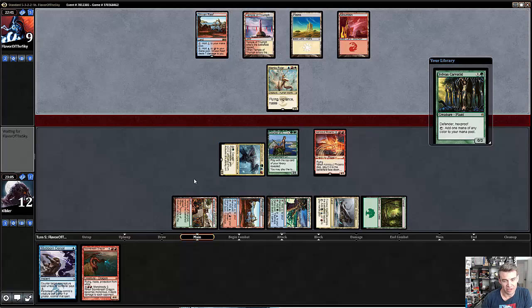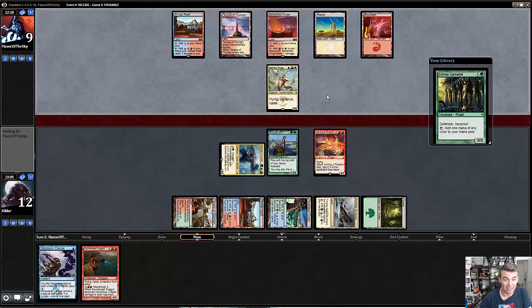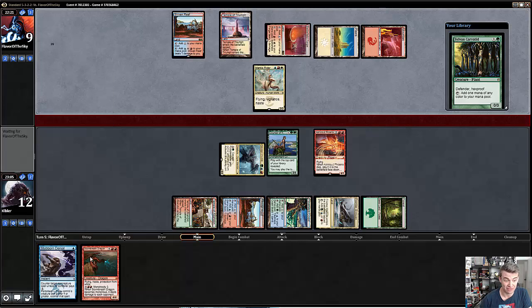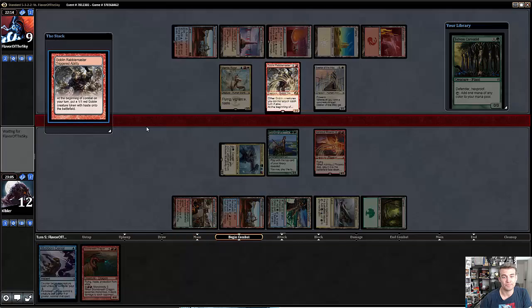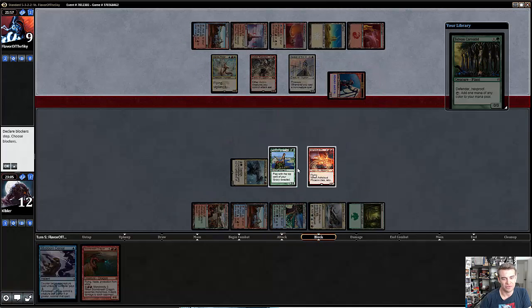He'd have to block a four-power guy and just lose Mantis Rider. Because Storm Breath comes down to two — it's eight — but it has to block that. So it's not guaranteed lethal, but it is forcing my opponent to chump block, which is sweet. I like doing that. If the next card is a land, we actually have Dragon plus Stubborn Denial, which is very powerful. He's going to attack and then Stoke — maybe? Oh, he has to Stoke first because of the Goblin. I think my opponent may have screwed himself with priority, with stops, which is kind of unfortunate.